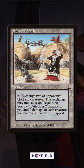This works well with Goad effects, forcing opponents to attack each other. But that drawback is pretty hefty — unless we turn it into an upside.